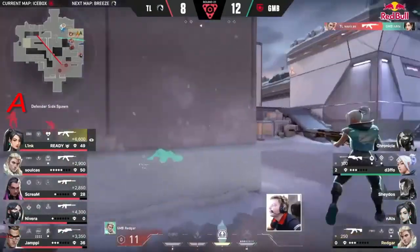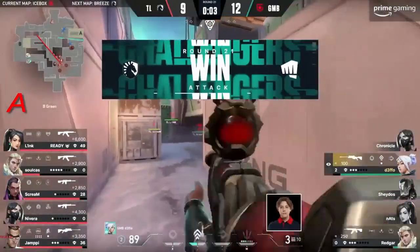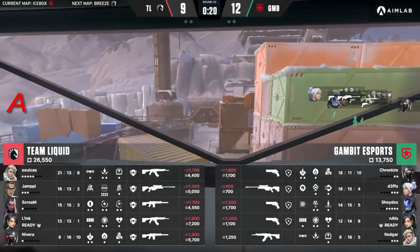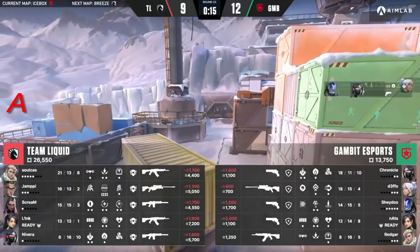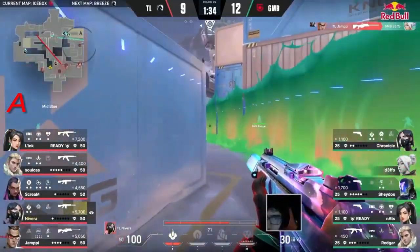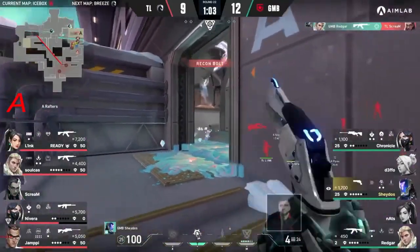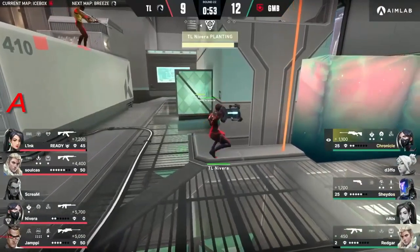Liquid have been quite aggressive in the way that they play, but with Scream's ability to stop the push back into the site, these aggressive plays really haven't been working. I liked the idea of the bait-and-switch from Defo and Shados but of course time is more of a worry. Gambit have had three chances to close it out on the opening duel - dangerous. The drone has caught him up close - the cursed drone. There's a reason you always see a Sova player using it. Another after-plant situation for Liquid.